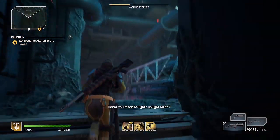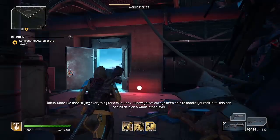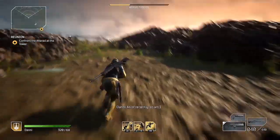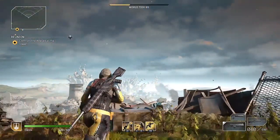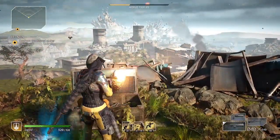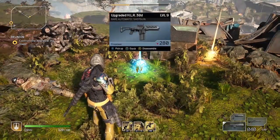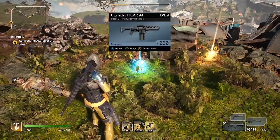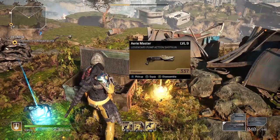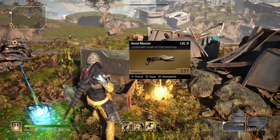I'll leave you with the happy moment when I found a legendary weapon from this loot chest — which has been patched, but it was still really awesome to see it working. And here it is: that amazing orange glow that we are all looking for. It took me a second to get over the shock of seeing that color for the first time. There it is — the Aerie Master legendary pump shotgun. Good luck farming. May the odds be ever in your favor.